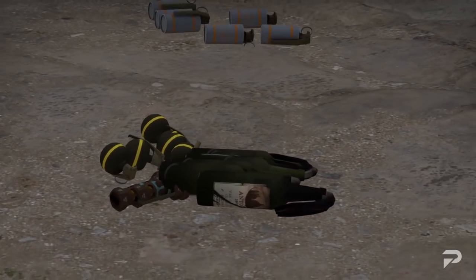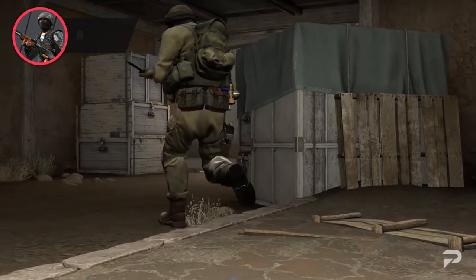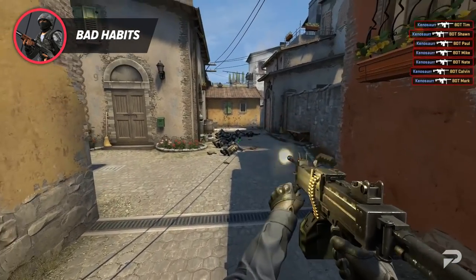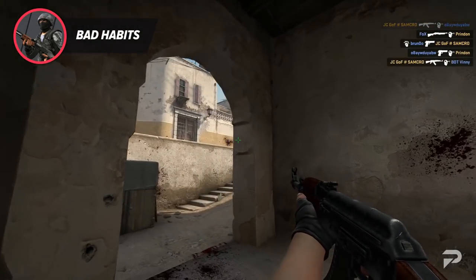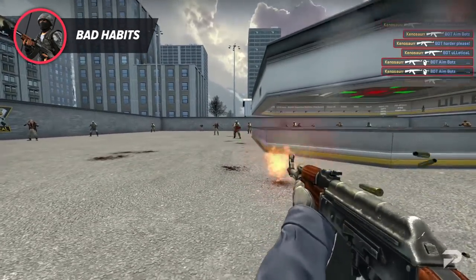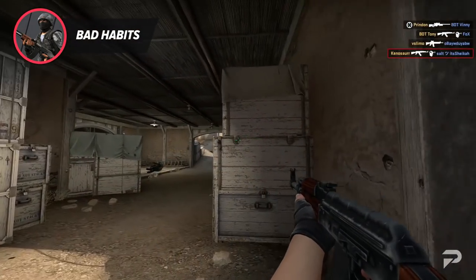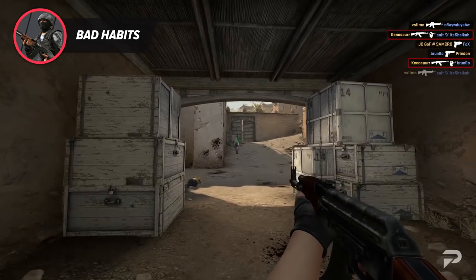Remember when I talked about refraining from full spraying with any weapon in CSGO? There are a few exceptions, like the reworked Negev, which was designed to be sprayed and is amazing at stopping rushes. The only other real scenario for full-on spraying is spray transferring. Practice this with bots — line them up and work it out. Remember to pause after so many bullets, because in a real match you won't have an endless clip. If you ever find yourself shooting more than six bullets at a single target, your spray recoil needs to be reset.